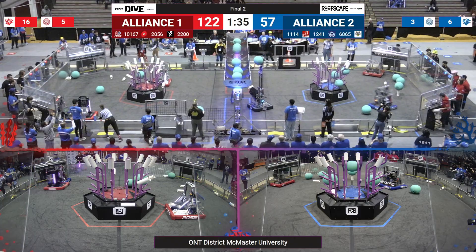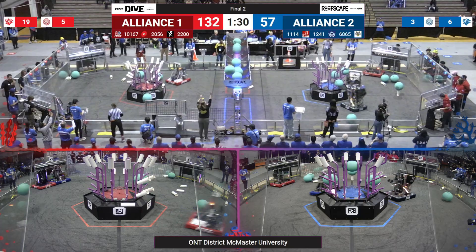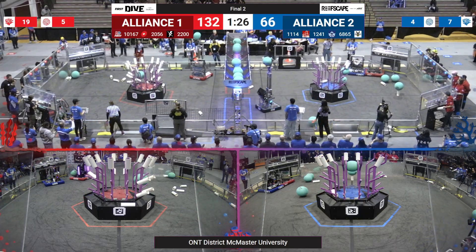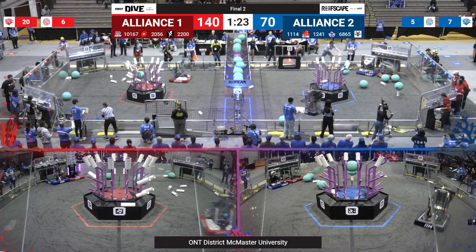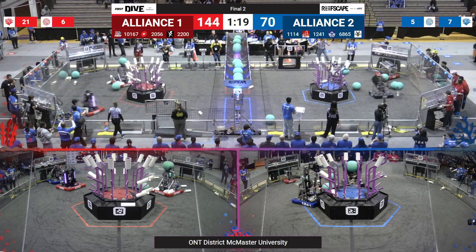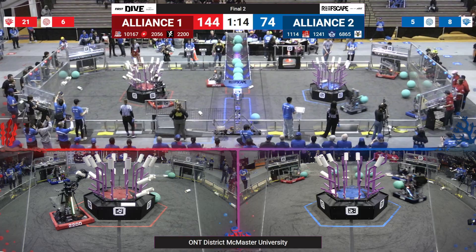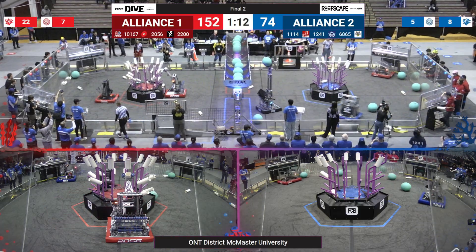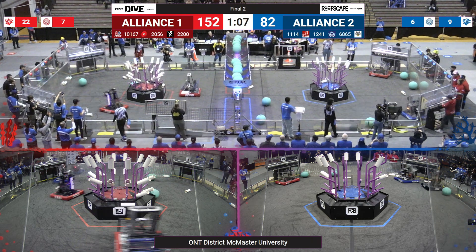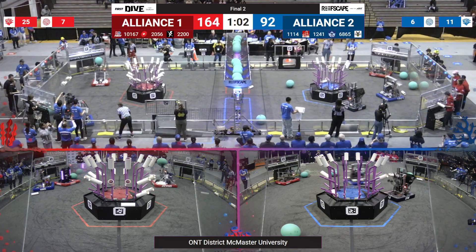Scoring algae can really make the difference for these teams. 26 scoring more coral, picking it up from the ground and going to score it on their reef. 68-65 for the Blue Alliance. 1067 trying to do some defense against 2200, but they're still able to get coral from the human player even with the defense. On the Blue Alliance, 1114 scoring more algae. 1241 also has some coral, scoring for their reef. 1067 doing good defense against 1241, slowing them down from getting to their human player station. But 1241 moves to the other human player station, lines up to score. They score some level four coral along with 1114.